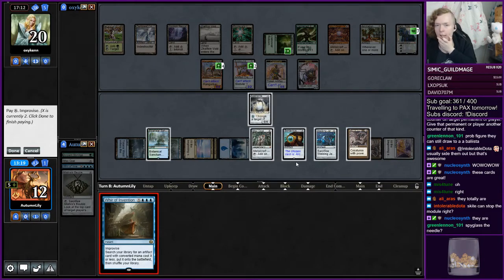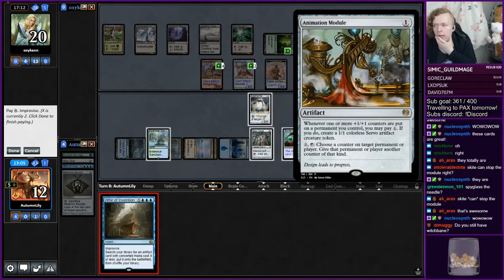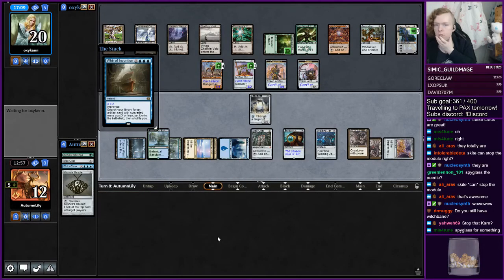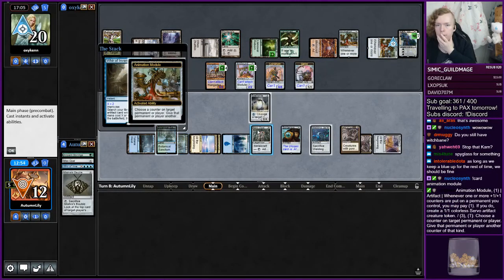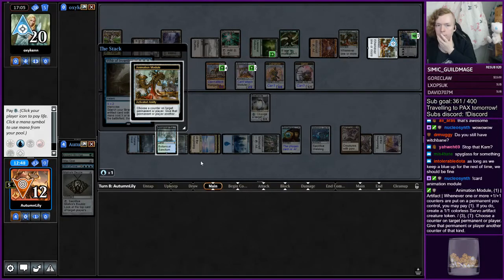What are we even getting? Getting a Spyglass, right? Oh, Spyglass can stop the module — that's sick. We don't have Witchbane, I believe. Yeah, we're getting a Spyglass. We no longer care about the Animation Module because of this Spyglass.